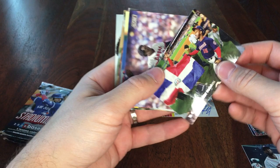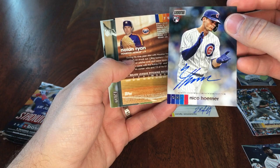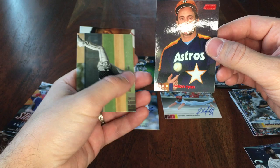Chris Davis, Victor Robles, Rod Carew, Byung-Hyun Kim. There we go — that's another good one. Nico Hoerner autograph rookie. That's not too shabby. Those autos are both pretty good. Go ahead and stick those in sleeves after we're done here.